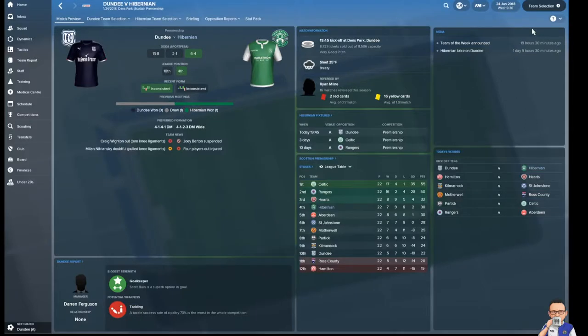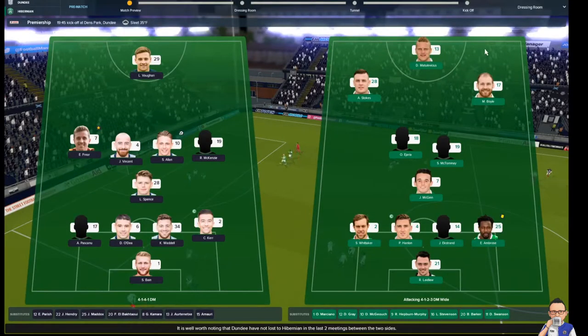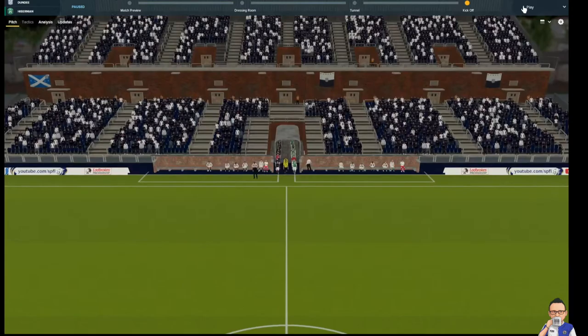The first game is up against Dundee at their place. Realistically, we need to get a win here because we don't see us getting many points out of the next two. The starting lineup: Ladlaw, Whittaker, Hanlon, Erkstrand, Ambrose, McGinn, McTominay, Ajara, Stokes, Boyle, and the Big M up front. We've got Hepburn, Murphy, Barker, and Swanson on the bench. Our hosts go with a 4-1-4-1. Let's do it.